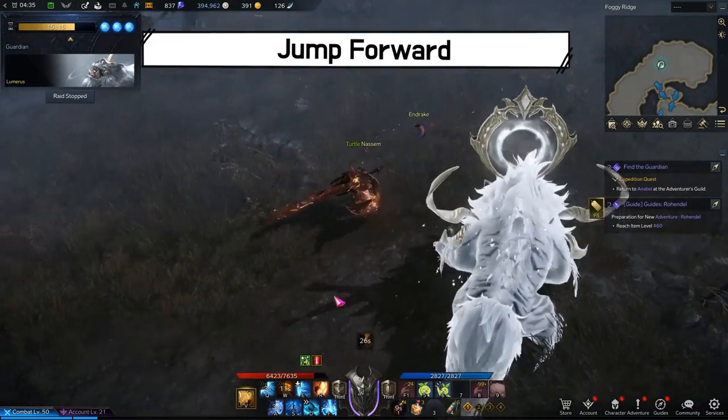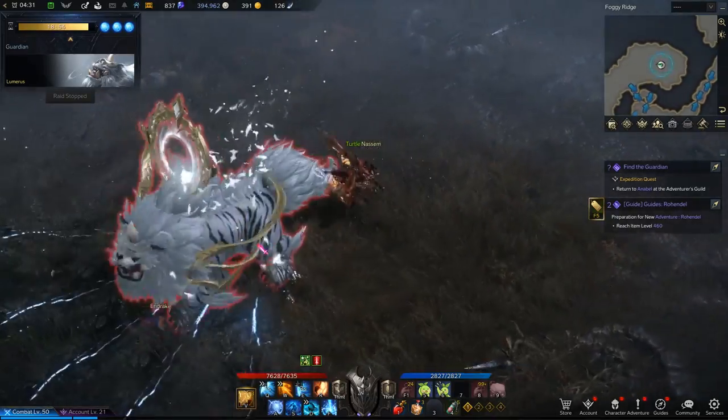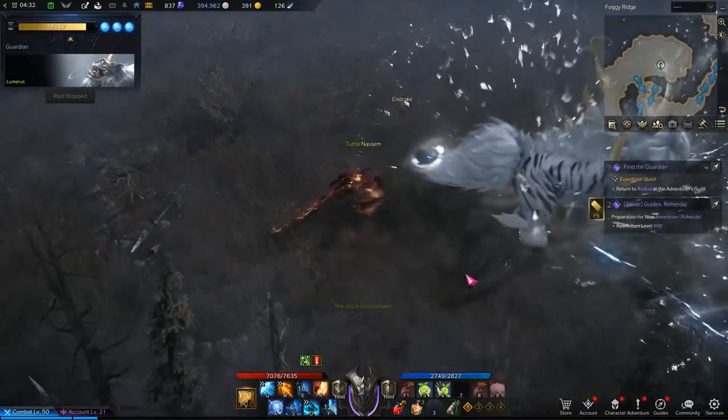If Lumeris glows and jumps, a shockwave will shoot out in a cone shape. Make sure you get to the side when Lumeris glows white.